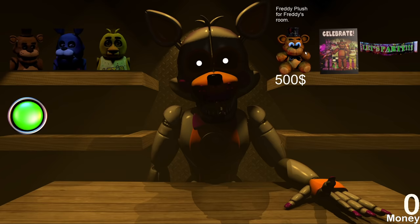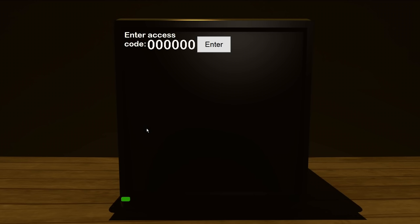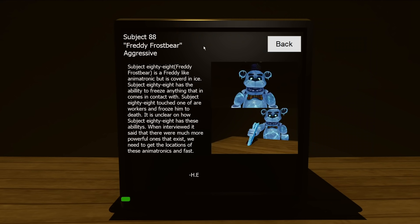Wait, there's a code on the shop screen — 712644. I'm going to the computer quick: 712644. I enter it and it pulls up a lore entry: 'Subject 88 — Freddy Frostbear. An aggressive Freddy-like animatronic covered in ice. Subject 88 has the ability to freeze anything it comes in contact with. It touched one of our workers and froze him to death. When interviewed, it said there are much more powerful ones that exist.' They're going for SCP vibes here.